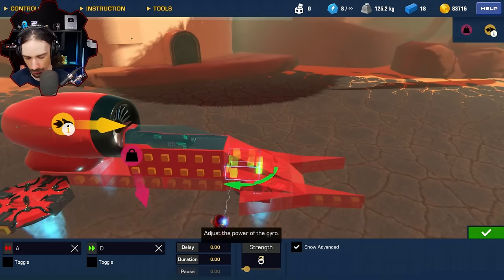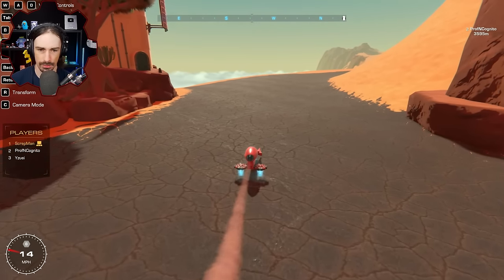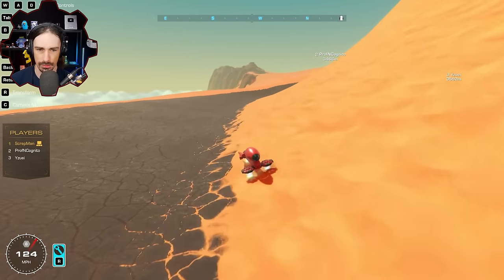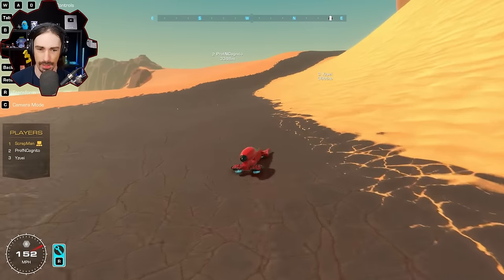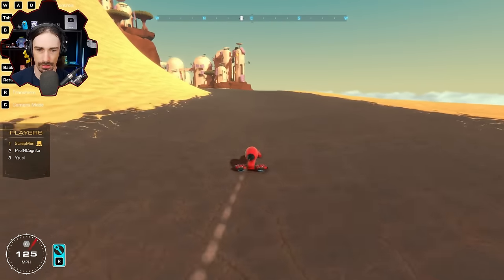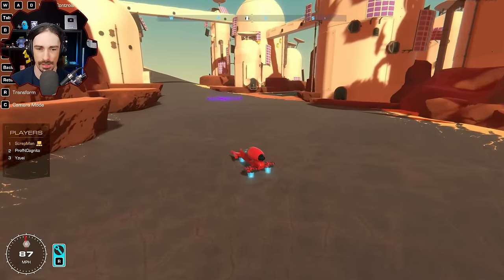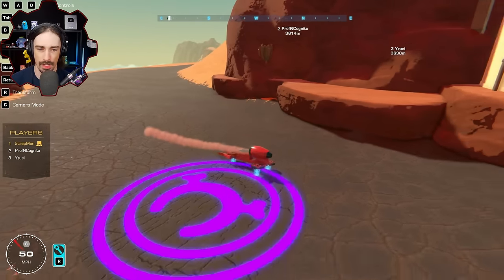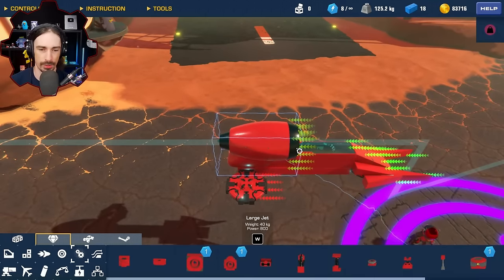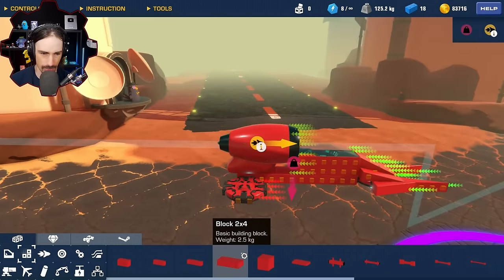Testing the build, he finds it surprisingly fast and thinks the main cab might not even need gyro stabilization, though the pods might. He notes that hover pads have limited braking ability unless you build in aerodynamics. He considers the design mostly done and hopes the single thrust will be sufficient. He then realizes he forgot to build in the boosters — he has six power cores reserved for those.